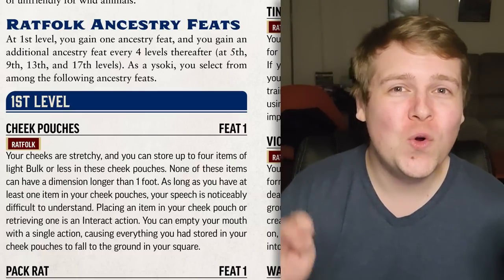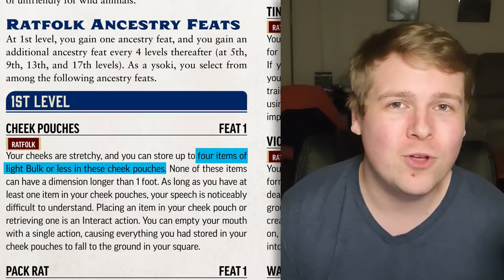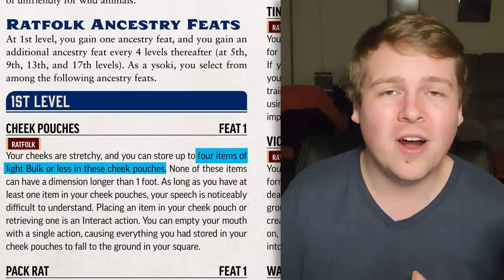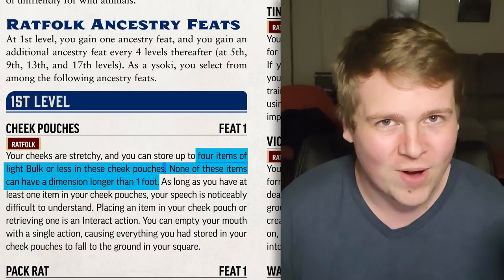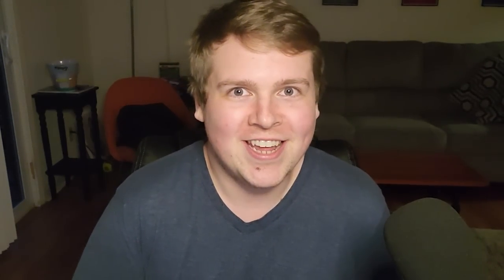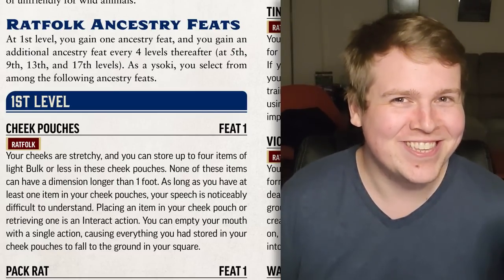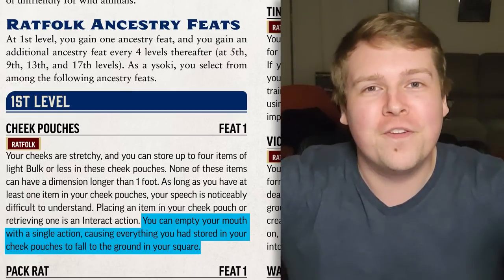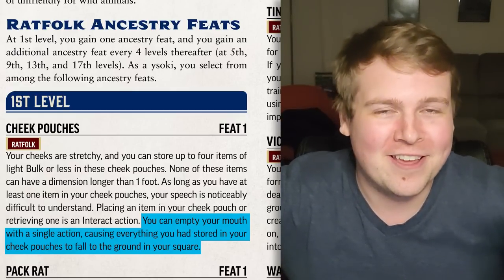It's the bread and butter Ancestry Feats, starting with the absolute banger that is Cheek Pouches. You can store up to four items of light bulk or less in your cheeks, and you can take them out when you need them for one action. It's important to note none of these can be more than a foot long in any direction. If you have anything in your mouth, your speech is really hard to understand, but for one action you can just dump all four items out of your mouth on the floor at the same time.